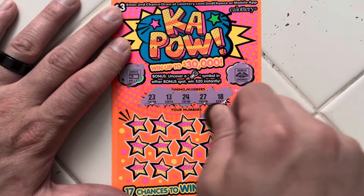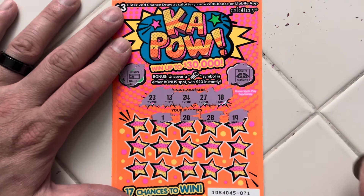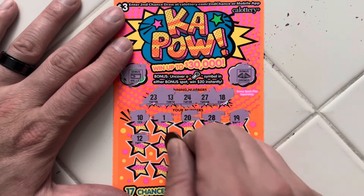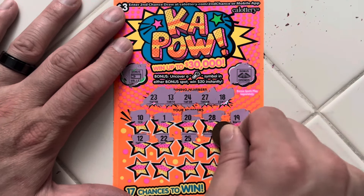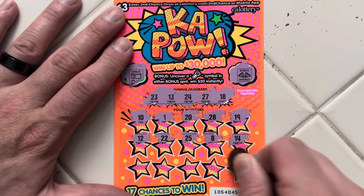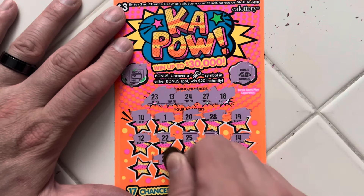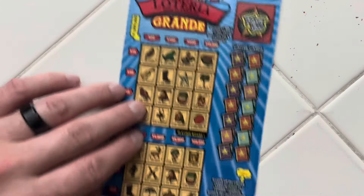19 — one off. 28, 20, 1, 10, 12 — a lot of one offs. 22, 25, 8, 14, 9, 16, 4, 29, and 6. Nothing there. 22, 25, 20, 15, 24, 29, and 6. On to our Lotteria.